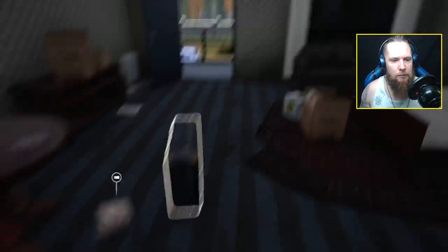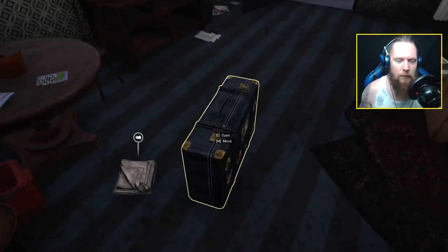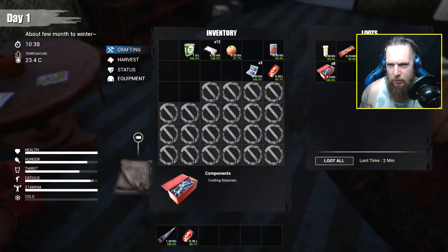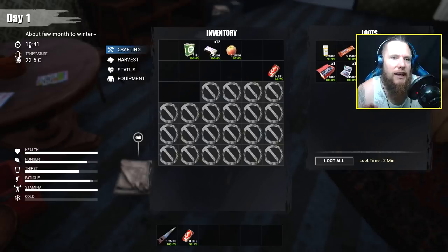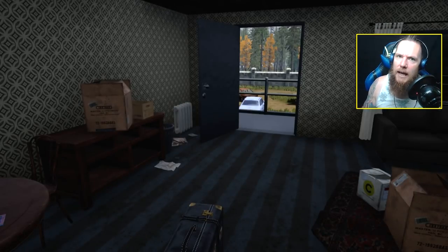One of the main tips I've got for you: if you run out of inventory space, a good thing to do is put some stuff in a suitcase and carry it. You've also got a hot bar down here where you can put items and use the number keys to get to them quickly. Put all these components in here - they're pretty heavy. Almost everything in this game has a time limit, so check the time often just in case it's coming to night time.